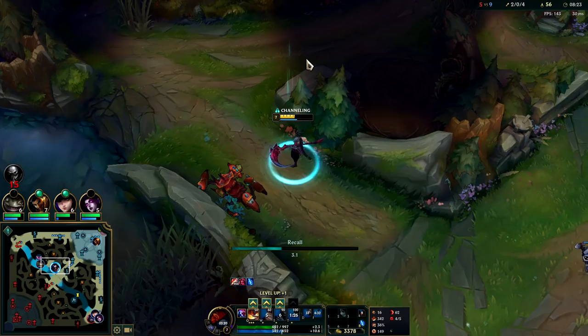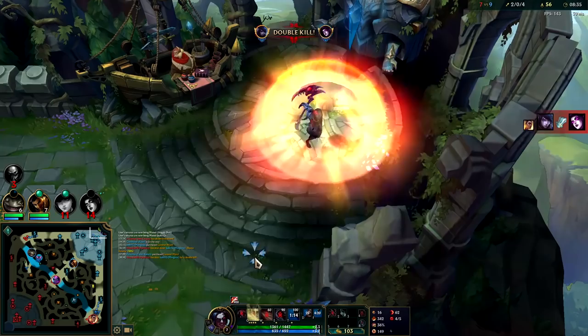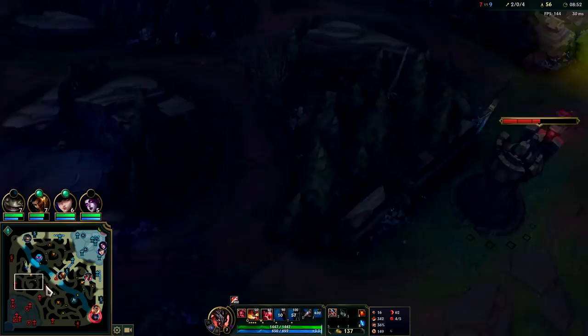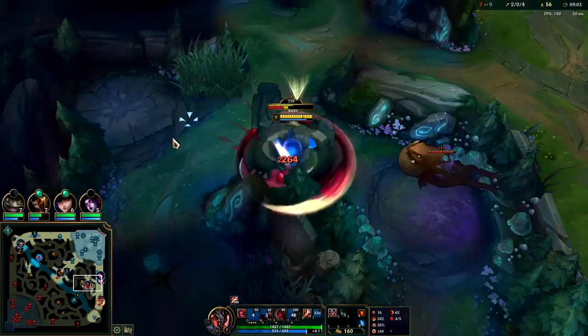Once you have second form on Kayn you're objectively one of the best champs in the game — easily S-tier across all spectrums. The reason you never see Kayn in pro play and oftentimes not in high elo is because people respect his ganks — they understand that if you let Kayn hit you, he gets essence for free. A lot of these people have been wanting to fight me, and that's just giving me a free form. Never do that — try to delay Kayn's form as long as possible, because when he's stuck on normal Kayn in the mid-late game, he loses.